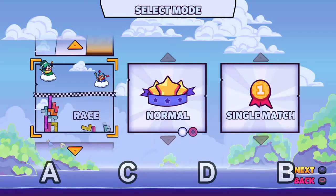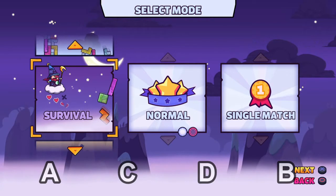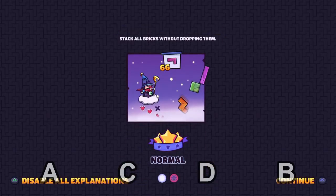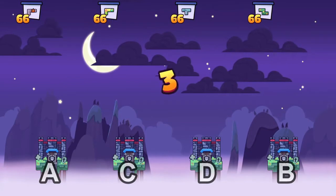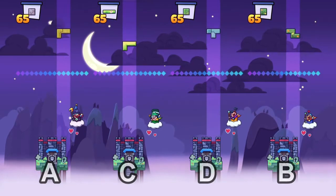Next one is survival mode. This one, going fast doesn't matter — you want to go until you lose. You stop when you lose three blocks, when three blocks fall down. This is about stability. You want to try and keep all your pieces on the tower. Same controls. Survival has wind. So we have blocks and we have to stack as many as we can. Superpowers are still a thing.